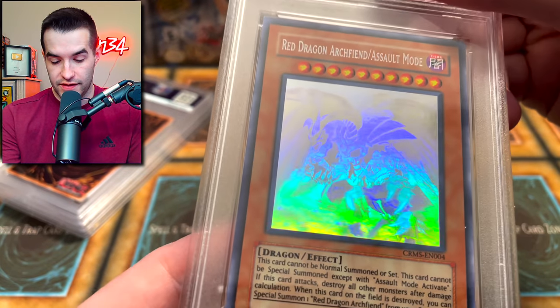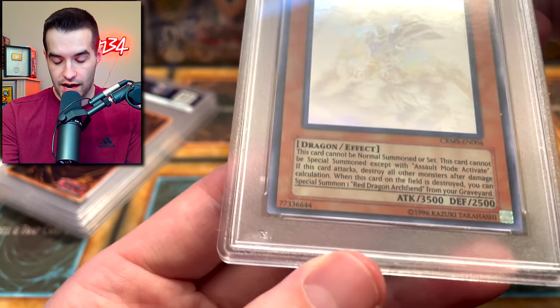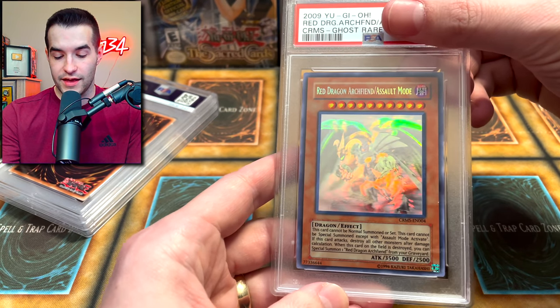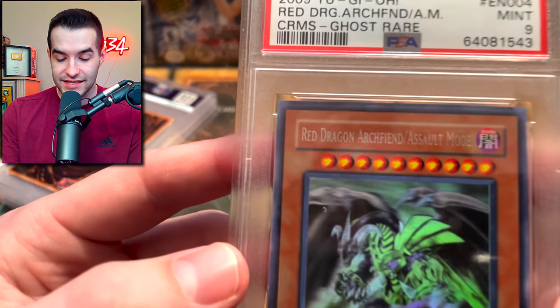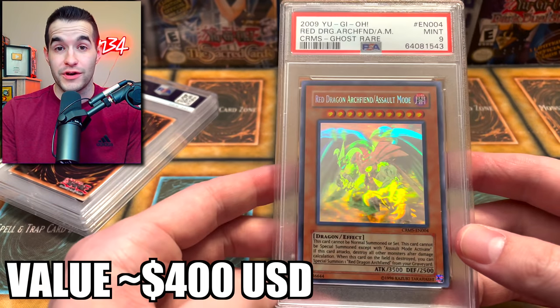We're looking pretty nice on these corners. The surface looks pretty nice. I don't really remember — I'm guessing it wasn't perfect, probably guessed a 9 because Ghost Rares are pretty tough. Wow, this is a beautiful card. What do you guys think we got? Let's see — a Mint 9. I bet I guessed a Mint 9, so that probably makes sense. Mint 9, Ghost Rare Red Dragon Archfiend Assault Mode — I'll take that. That's a pretty nice Ghost Rare.